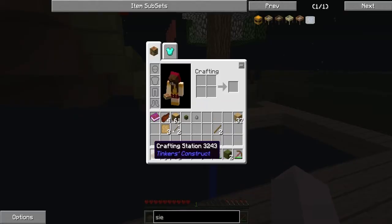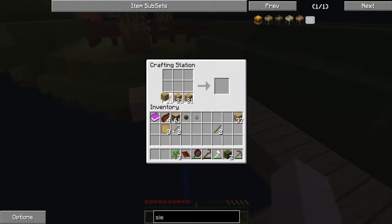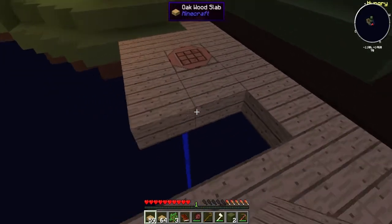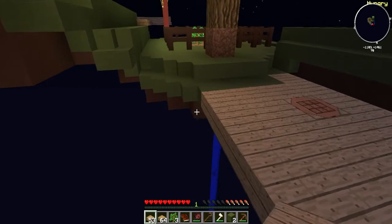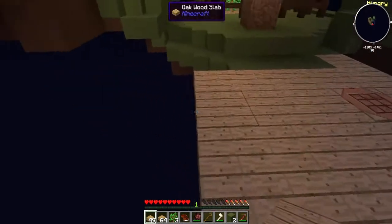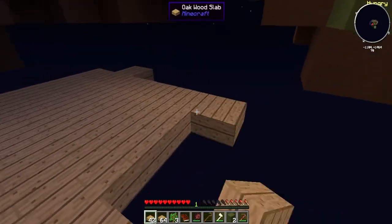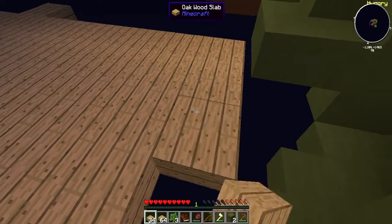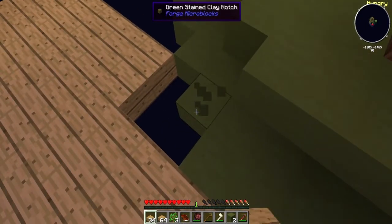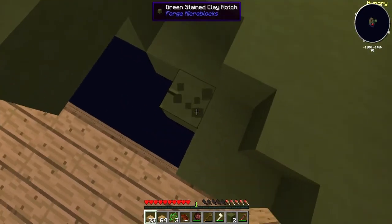I do have the crafting station, I'll just put that down in here. Make some more half slabs — even if we don't use them here we'll be able to use them with our mob spawner. I'm a bit hesitant to go over there and start building it because I really don't want mobs spawning, especially since it's my last life after dying of hunger, which I don't think is fair.